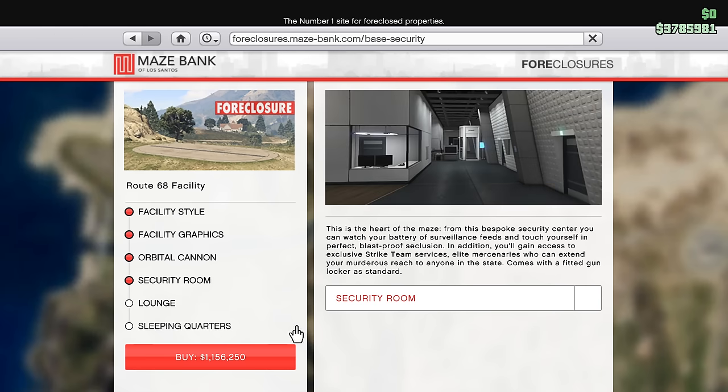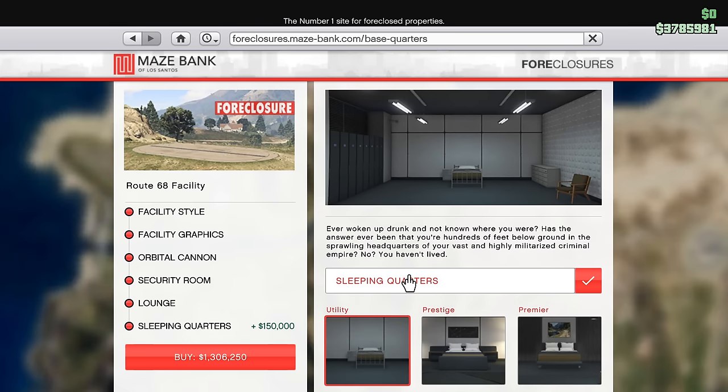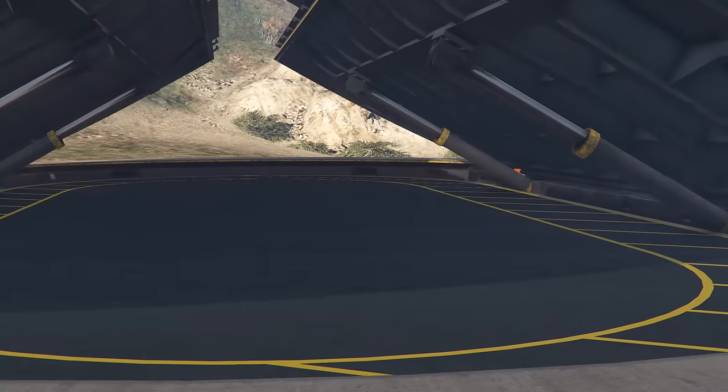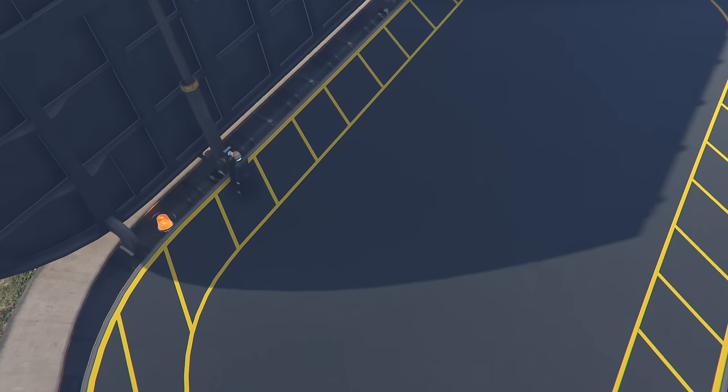Next is the Security Room, which lets you send an elite strike team on other players — basically like Merriweather Mercenaries but even better. The concept is cool, but this upgrade costs $775,000, so if money is a concern I wouldn't spend it here. Next is the Lounge, which is completely cosmetic. And finally, the Sleeping Quarters — this one I would consider buying, because it allows you to spawn at your facility. You won't actually be able to spawn there without it. Once you go over to your facility, you'll be put into a cool animation going down a massive elevator into the underground base.